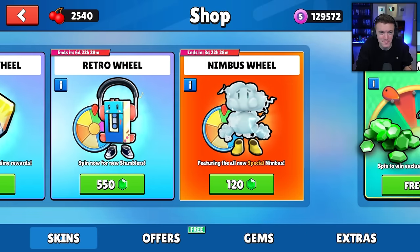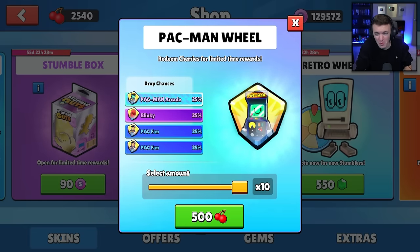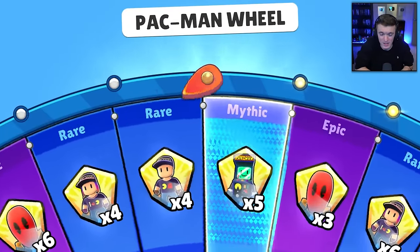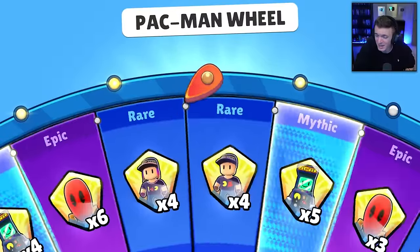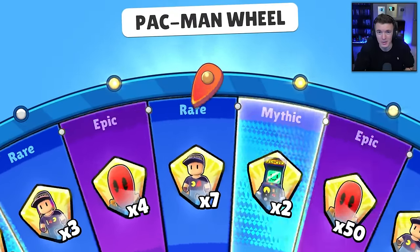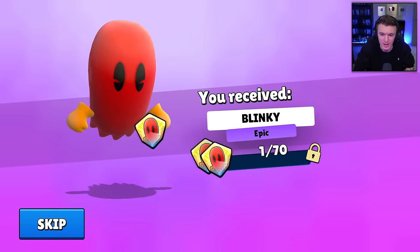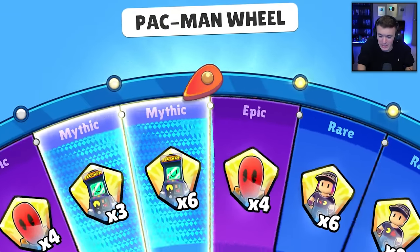Let's go into the shop. We have 2,500 cherries to open this wheel with, so we can spin it quite a bit. Let's see how hard it is to get all of these skins — it's a 25% chance for each one, so we should be able to get all of them. Maybe not the mythic because the mythic is only going to give us three shards and we need 120. We're not getting the mythic, but we should be able to get both rares and the epic.